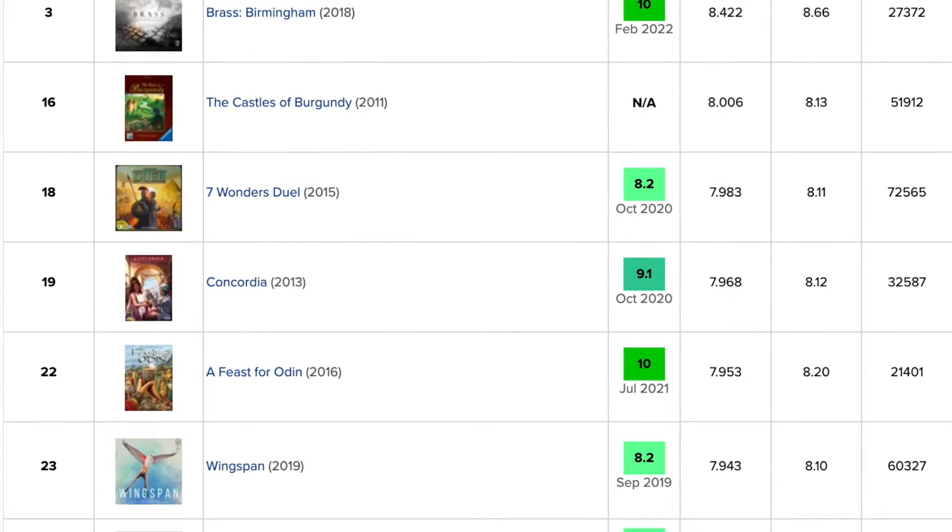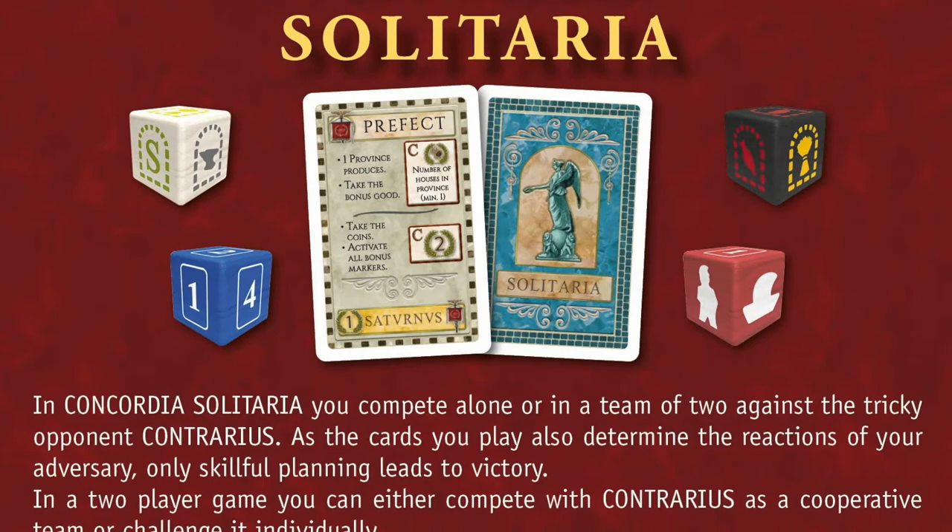Concordia is the fourth highest ranked game in my collection and this expansion adds a ton of new ways to play the game. This small box not only includes the first ever solo AI for Concordia called Contrarious, it also includes a cooperative mode where two players can play against the AI, and the AI can even be used in a competitive two-player game to simulate a third player. I'll be reviewing all the different ways you can play with the Solitaria expansion next week, but for today we'll just be doing a solo playthrough.